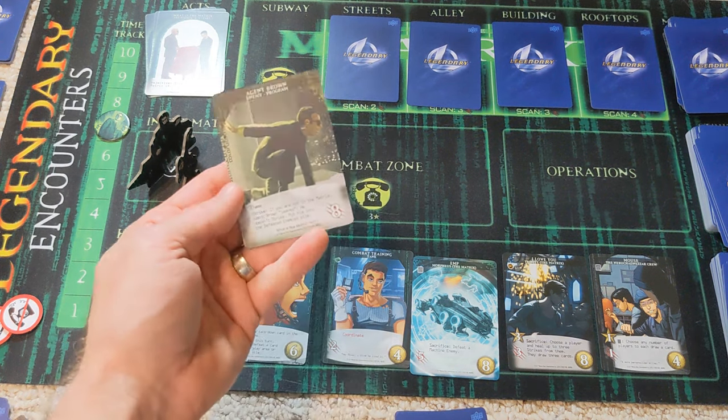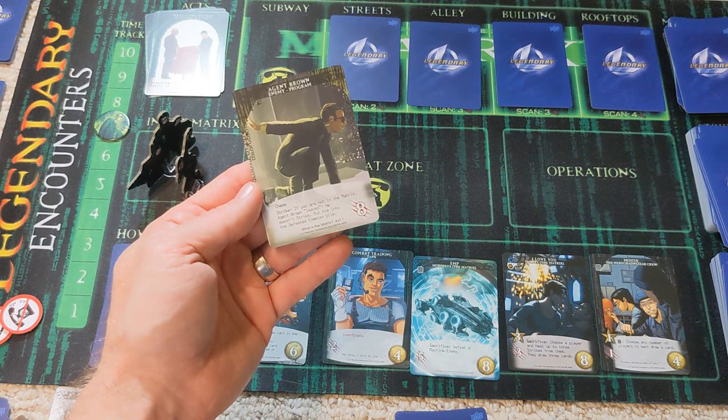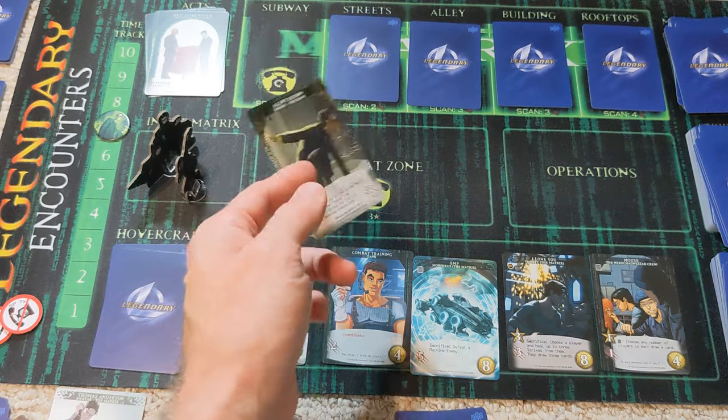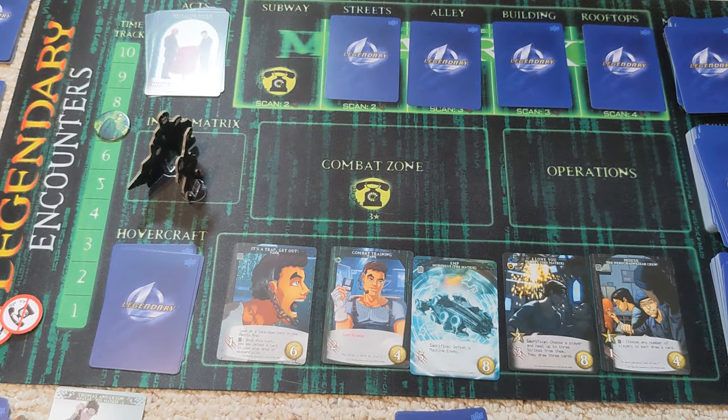The card says if you are not in the matrix, Agent Brown leaves — he doesn't strike, put him in the defeated enemies pile. So by leaving, we managed to get rid of Agent Brown, which is pretty awesome.